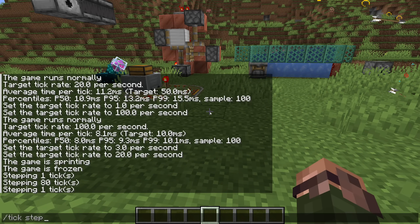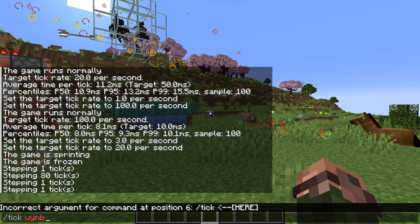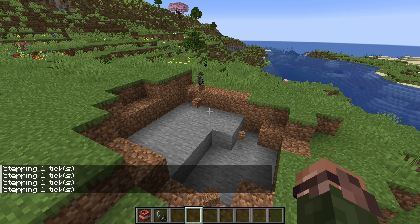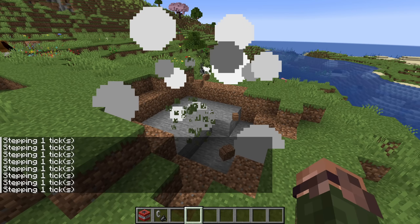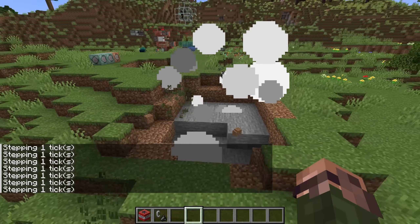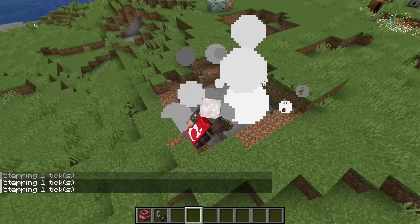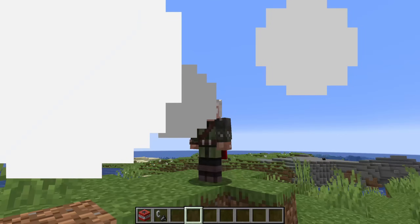Finally, you can do tick unfreeze to return the world to regular simulation again. One thing to note is that the tick command is considered an admin level command, or numerically speaking level 4, so it is by default not available for use in datapacks. To be able to use it in a function, you'll need to set the function permission level server.properties value to 4 and run the pack on a dedicated server.